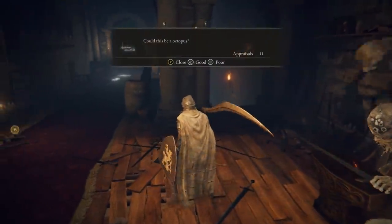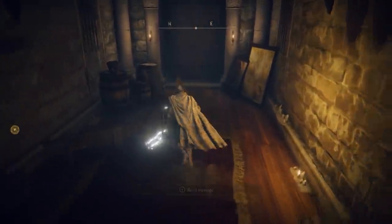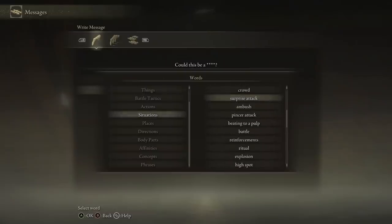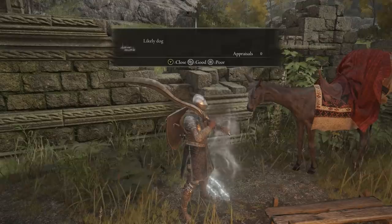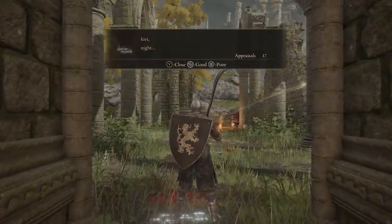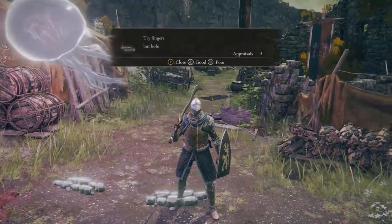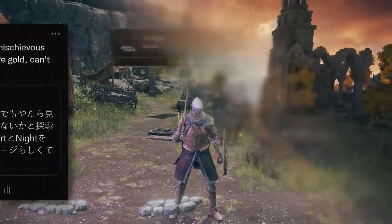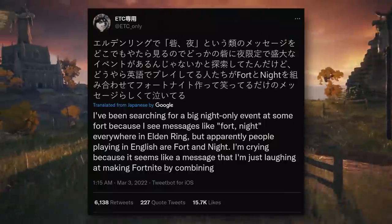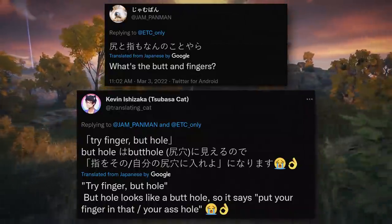Something you probably haven't considered is that all player-made messages are shared globally in all regions. Players can leave messages for each other using predetermined words, but of course what ends up happening is you get a lot of word puns and inside jokes, as players mix and match word combinations together — like 'fort' and 'night' to make Fortnite references. As you can see, there was a mega thread about this on Twitter, with Japanese players trying to understand all these weird Fortnite references all over the game, which didn't make sense because they were being machine translated.